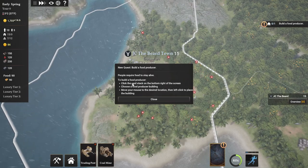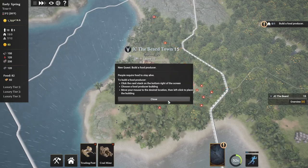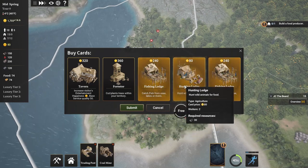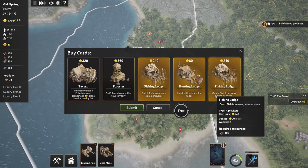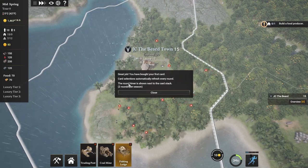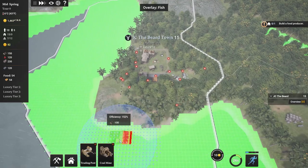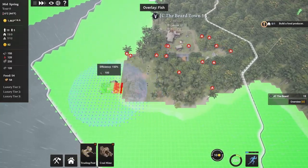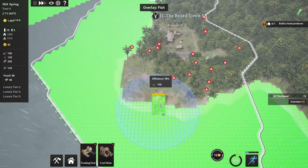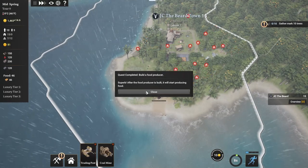To build a food producer, click the card stack on the bottom right of the screen, choose a food producer building, then move your mouse to the desired location and left click to place the building. So here are the cards again - we have different types of food producers: a fishing lodge, a hunting lodge, and another fishing lodge. We are on the edge of the water here, so I think I'm going to go ahead and go for a fishing lodge. Hit submit. Great job, bought your first card. Card selections automatically refresh every round - round timer is shown next in the card stack, two rounds per season. Let's go ahead and take our fishing lodge. We want to find one where it's all green with a little bit of yellow for the road. This seems as good as anything. Superb - after the food producer is built it will start producing food.